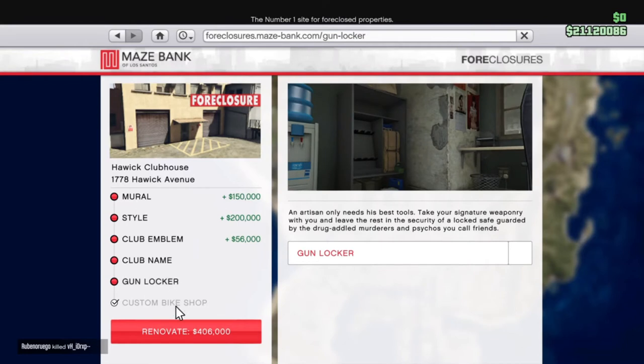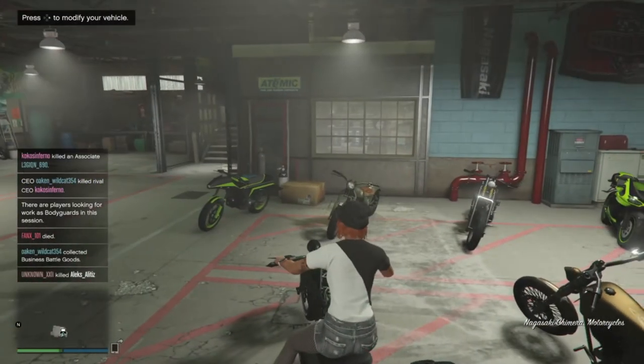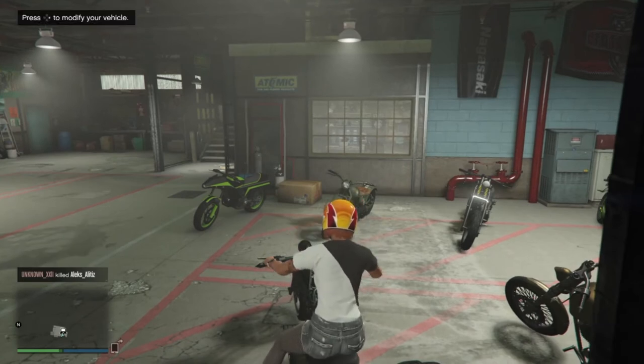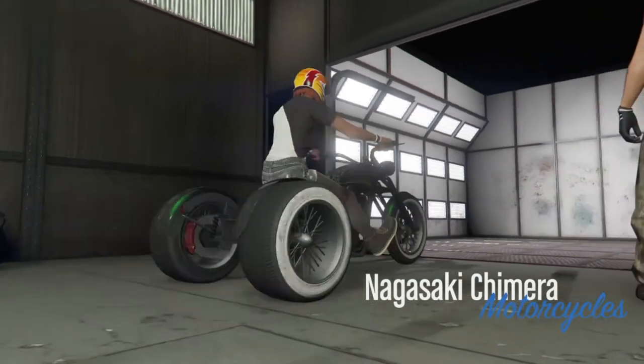There are a few upgrades for the MC Clubhouse. The one I would definitely recommend is the personal workshop, so you can customize your bikes in your MC Clubhouse. It saves you having to travel all the way to the custom shop — you can just go straight in and customize those bikes.